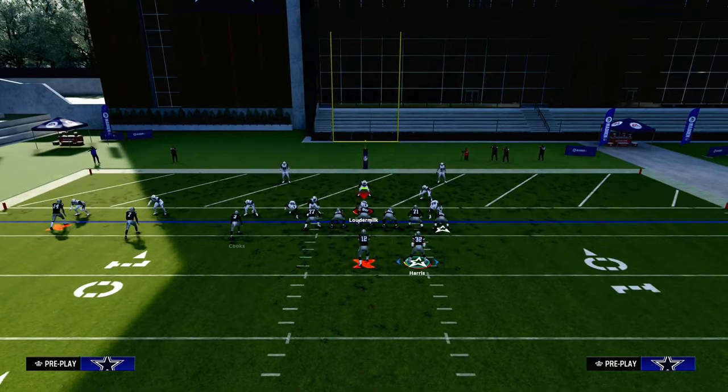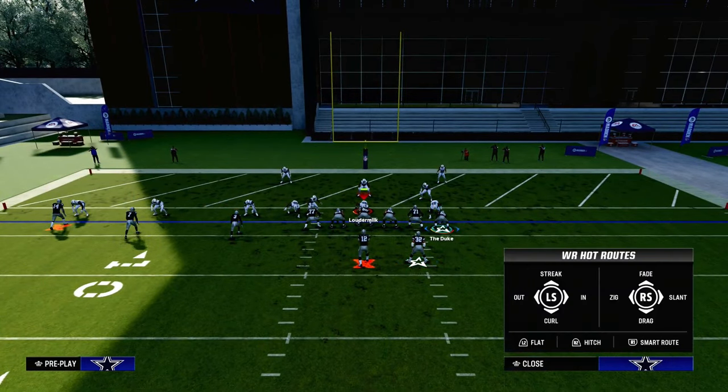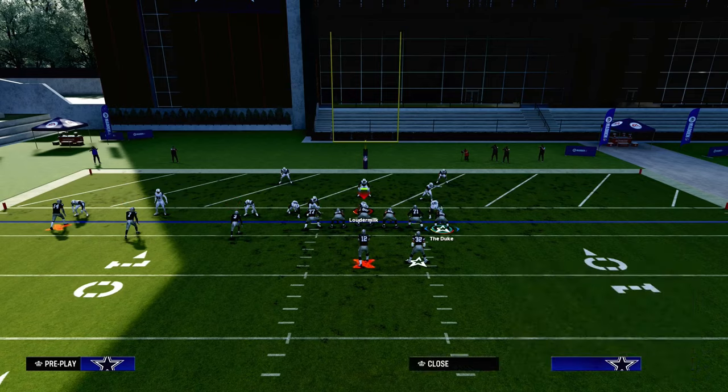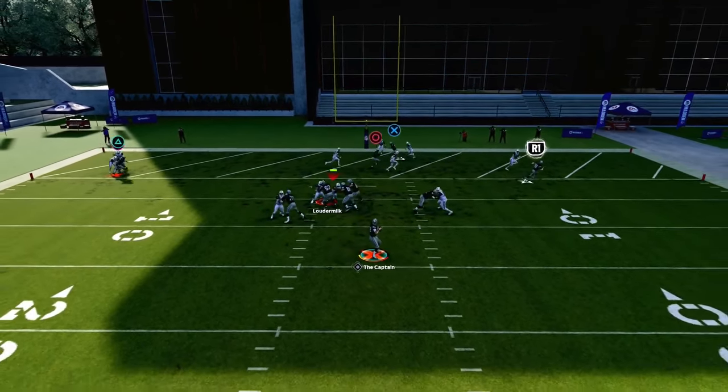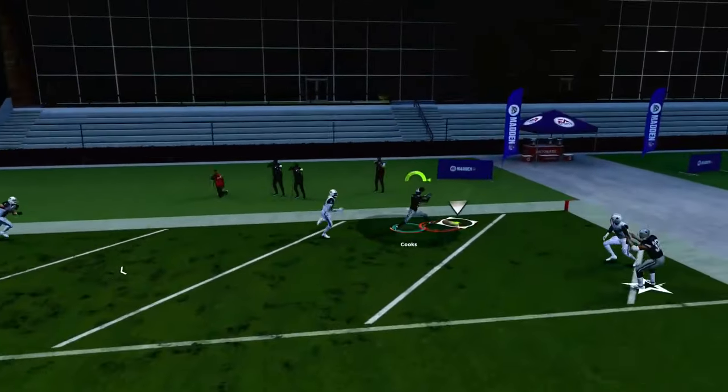What we're going to do is flat the middle Trips Receiver, slant the inside Trips Receiver, post our tight end, and that's pretty much it. We're going to stand off the ball. And what you're going to see is this is an absolutely lethal red zone play.